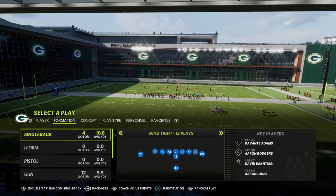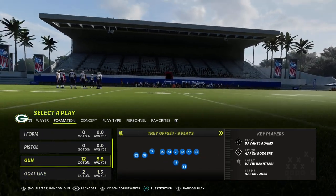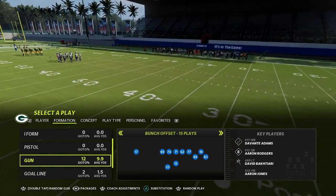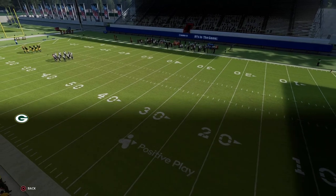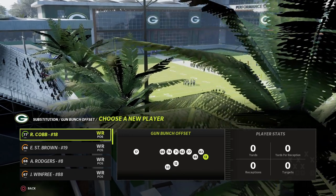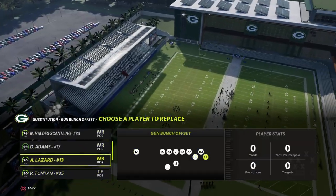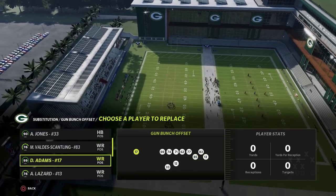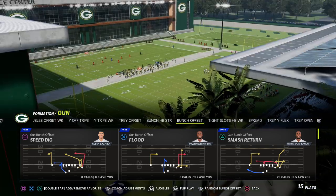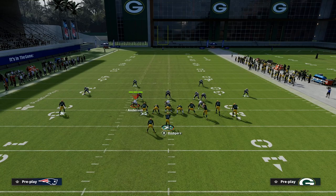The play we're looking at today is Smash Return, and it's a great play for regs as well. I'm in the Cincinnati Bengals playbook but you can run this out of many formations. We want to put Marquez Valdez-Scantling in at the middle receiver, Cobb or Lazard on the outside, and primarily we want Devontae Adams on the solo receiver side of the formation. The setup is actually really simple — we're going to post Devontae Adams.